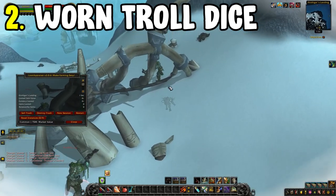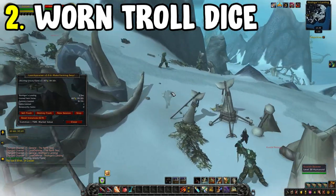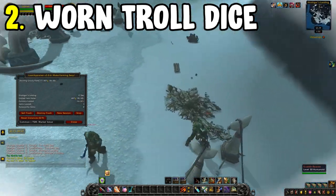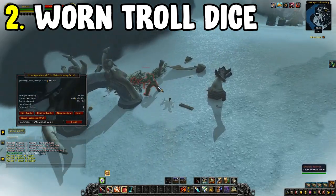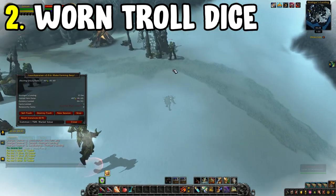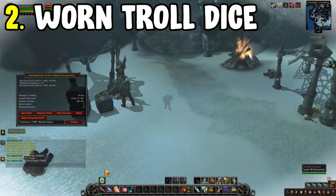You'll want to bring a rogue, as this is a rogue-specific farm. Pickpocket all of the Kvaldir that are in the zone — they have a chance of dropping the Worn Troll Dice, which is a toy you can sell on the auction house for a hefty chunk of gold. Not many people do this farm because it has a low drop chance.